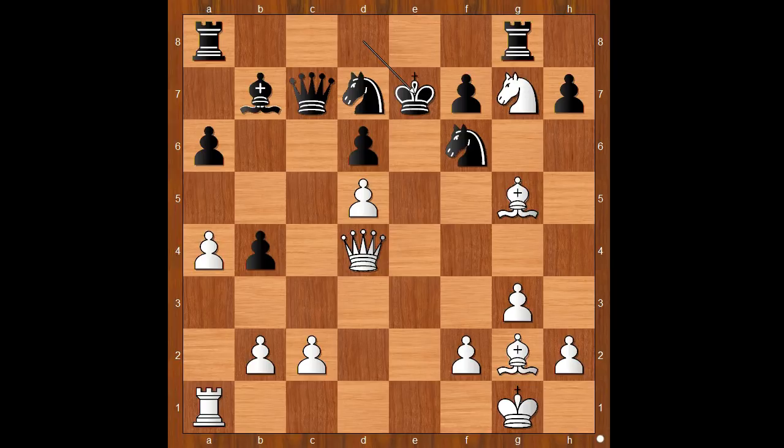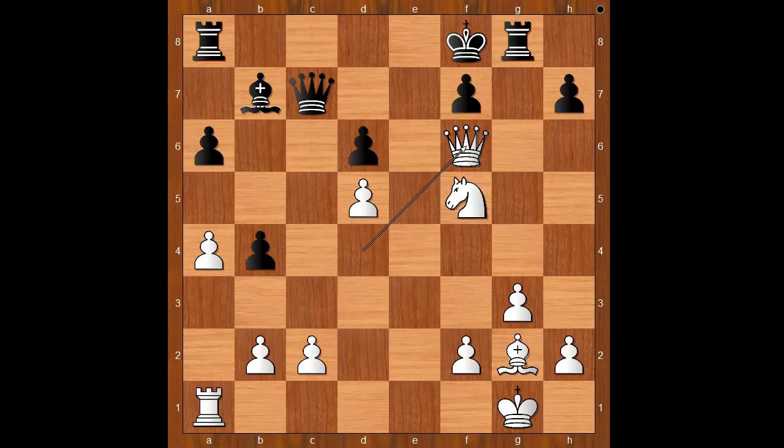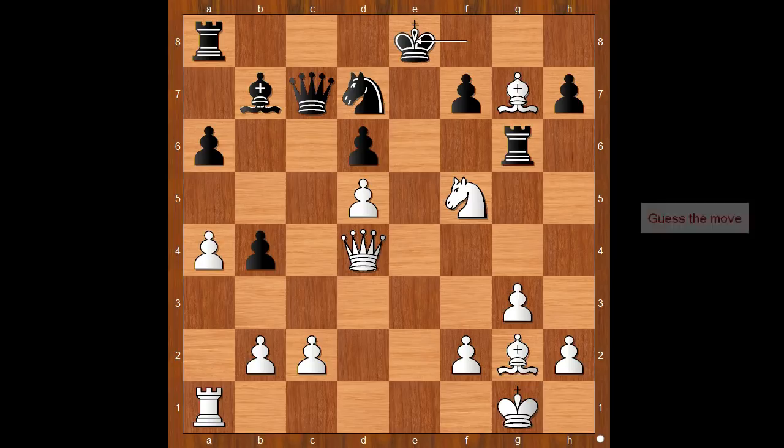King takes rook. Knight to f5, check. King to f8. Bishop takes on f6. Black to move — rook to g6 was played. If knight takes on f6, queen takes on f6, and next move by white would be rook to e1, preventing the escape of the king, and queen to h6, winning the game. That is why Olivares played rook to g6. Bishop to g7, check. King to e8. What if king goes to g8? Then knight to e7, check, mate. So we have king to e8. Now white plays the obvious — bring more pieces into the game, place the rook on the open file with check.